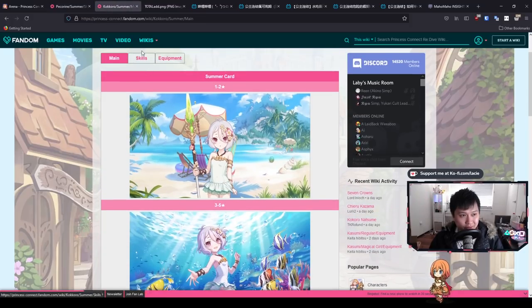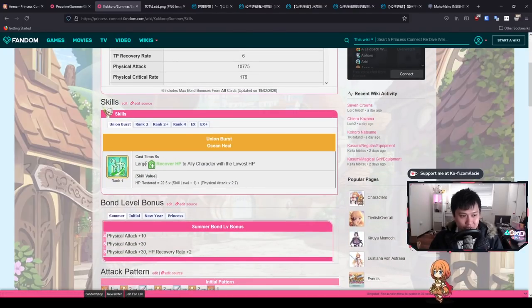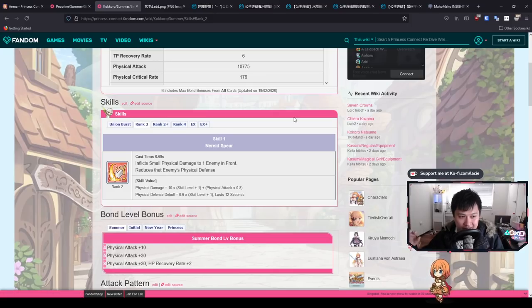Summer Kokoro is a support who stands in the midline and she's not too different from her normal variant. For her UB, she recovers HP to the ally with the lowest HP — she stays in the midline and just heals. However unlike summer Pekran, this is not the star of her kit. The star of her kit is Skill 1, which reduces physical defense. Another physical defense debuffer — let's go. At level 100 she's going to give 60 physical defense down, which is super good.